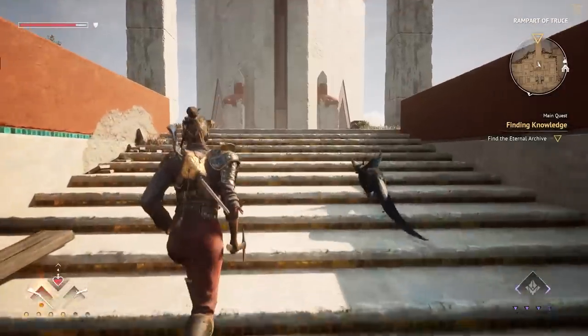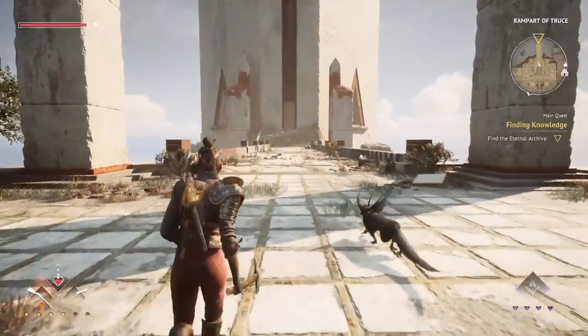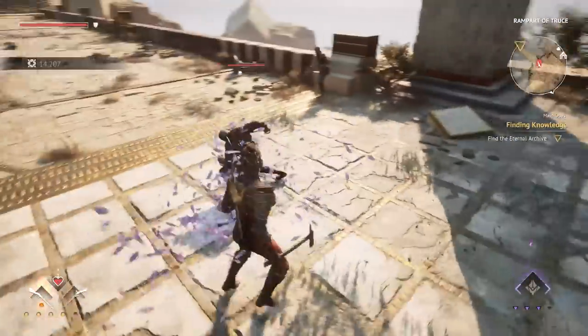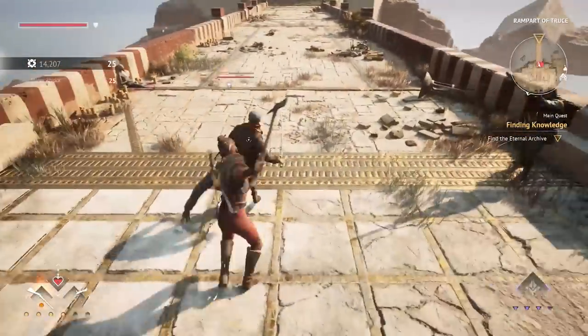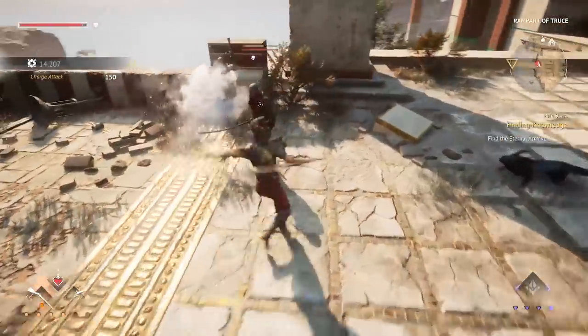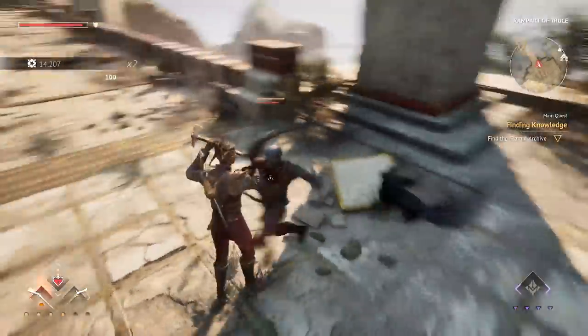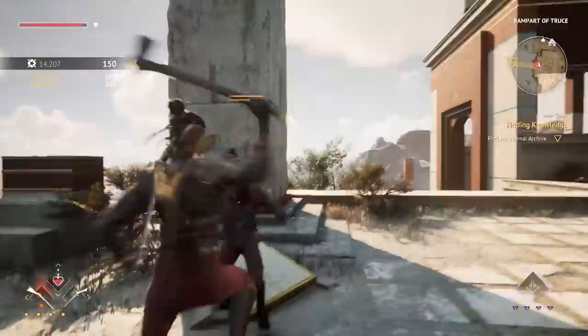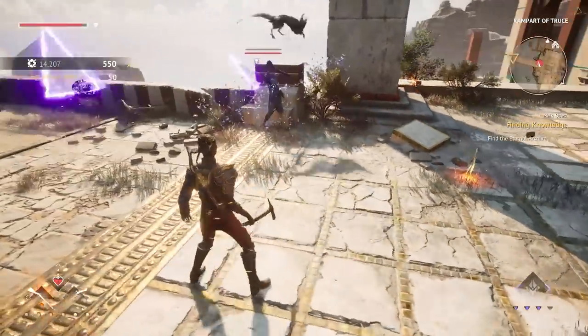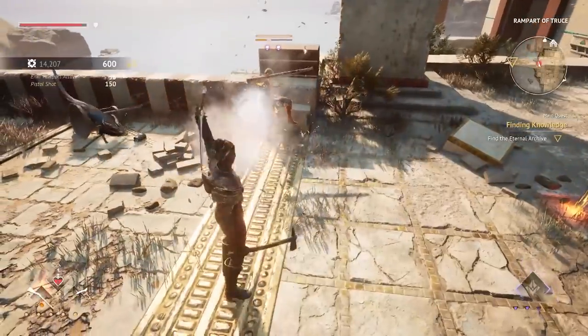How Noor finishes off a foe will determine what sort of resources she gets for the kill. Both your armor and bullets are limited, and you'll need to kill enemies to replenish your stores in both. Finishing off an enemy with Noor's axe replenishes her bullets, while executing them with a firearm fixes her armor. In order to remain at full strength, you'll have to mix up your combat style and finish off groups of enemies with both your blade and your bullets.